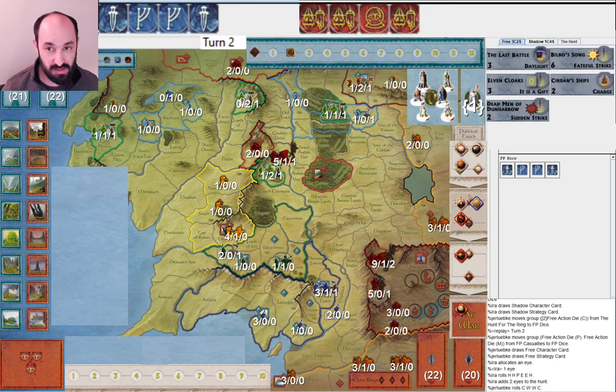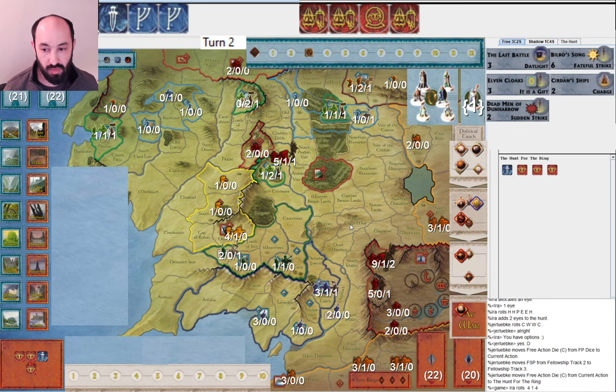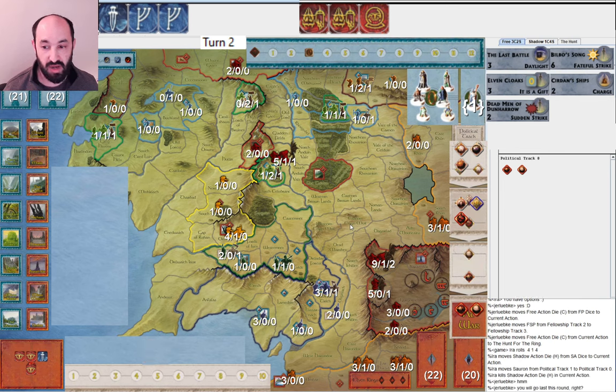As Shadow, I'll wait to get Saruman until the last die so that if they kill off Gandalf, they cannot get him this round. As Free People, would you — against three Eyes and this start — get Aragorn right here? One option: because they managed two movements last round, they could move once, and it would only take two dice to get Aragorn to Dol Amroth. I might be tempted to do that as Free People. They move, and I miss them.